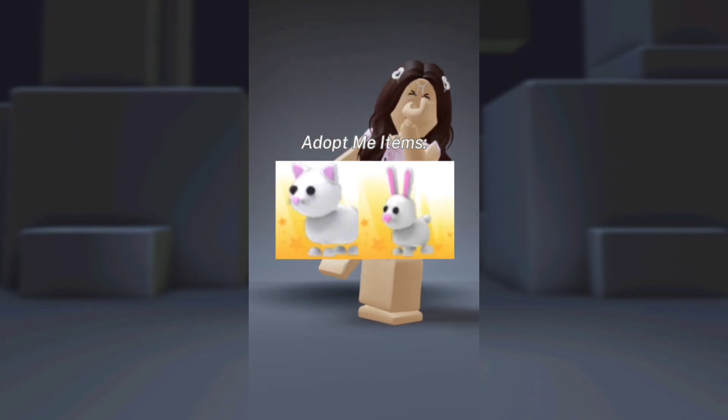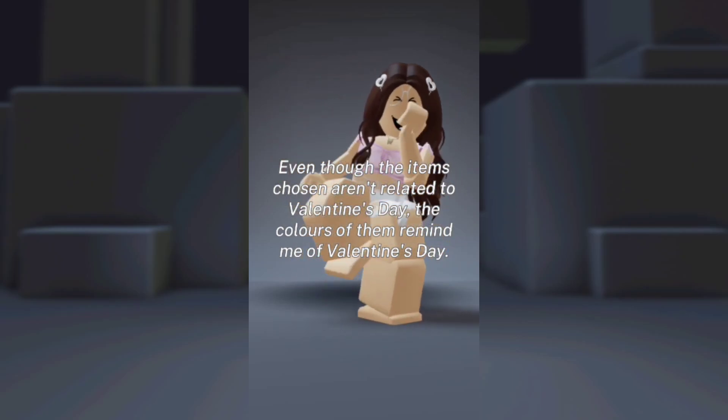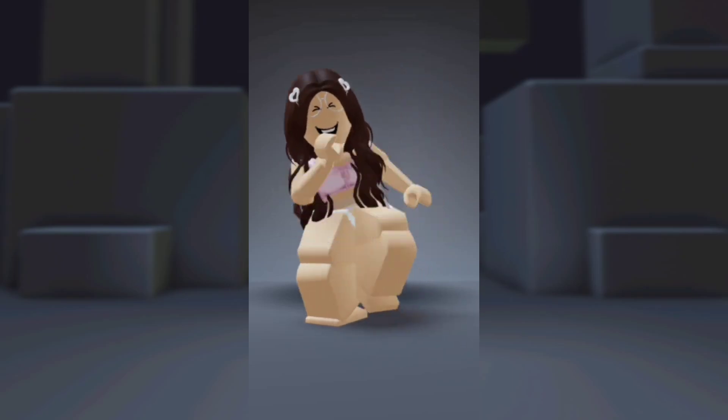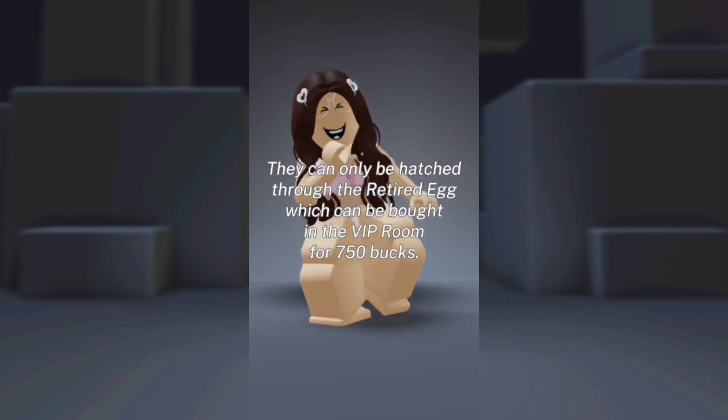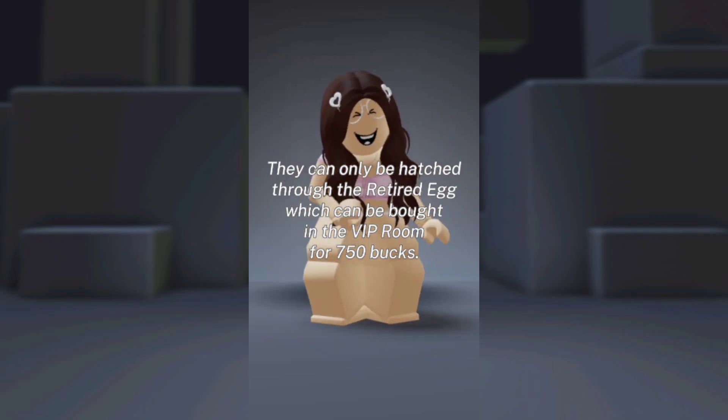The Adopt Me items are a snow cat and a bunny. Even though the items chosen aren't related to Valentine's Day, the colors of them remind me of Valentine's Day. They can only be hatched through the retired egg, which can be bought in the VIP Room for $750.